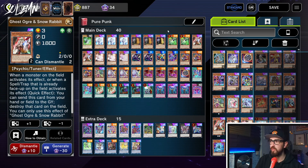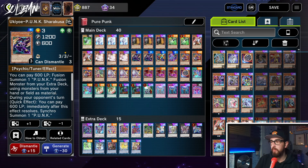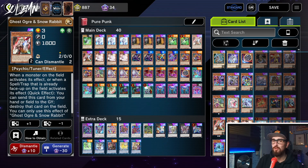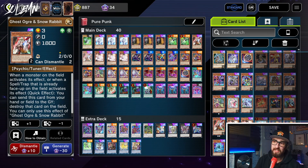Next in the hand trap lineup we have Ghost Ogre, which is just an okay hand trap — not the most insane, but you can draw into it on your opponent's turn and still have it be useful. I keep mentioning drawing on our opponent's turn because Punk can actually do this extremely well via the field spell Jam Extreme Session. If you pay the 600 for Shirakusai on your opponent's turn to Synchro, Jam Extreme Session will draw you cards even during the opponent's turn. Ghost Ogre is drawable in that situation, while Imperm is not. Another interesting thing: if you combo without activating Emergency Teleport, you can simply set it, and the Teleport can turn into an Ogre on your opponent's turn for one more disruption.